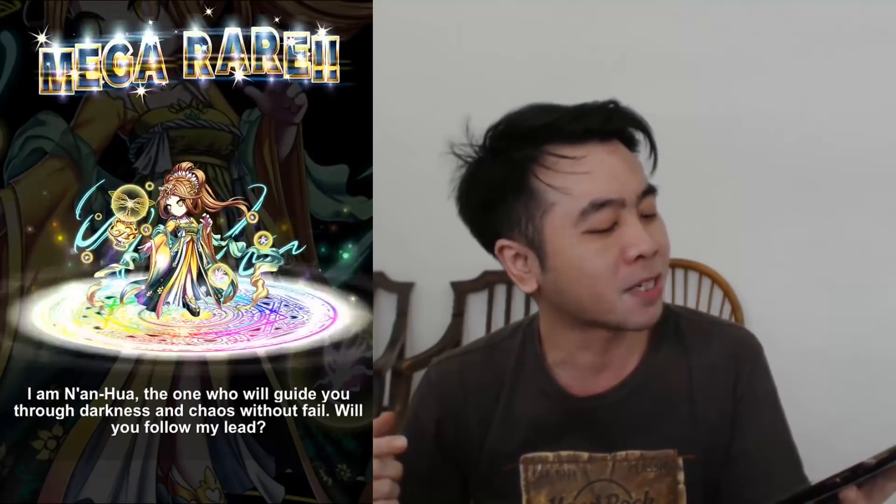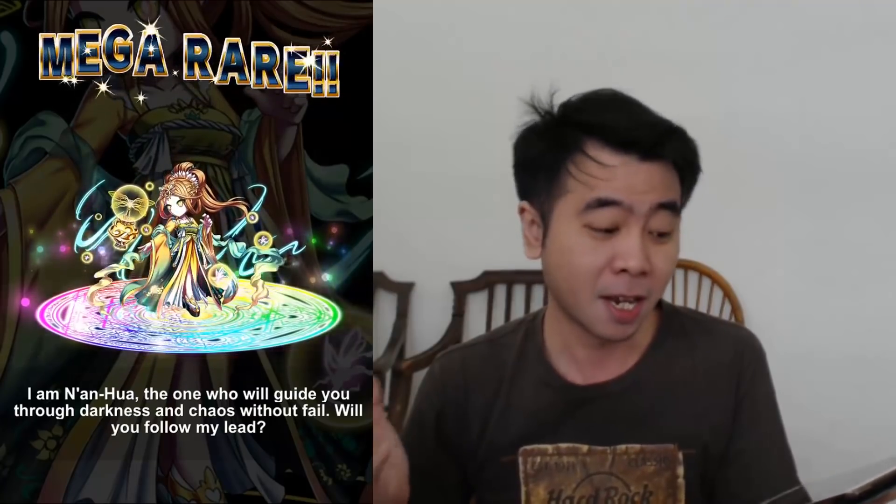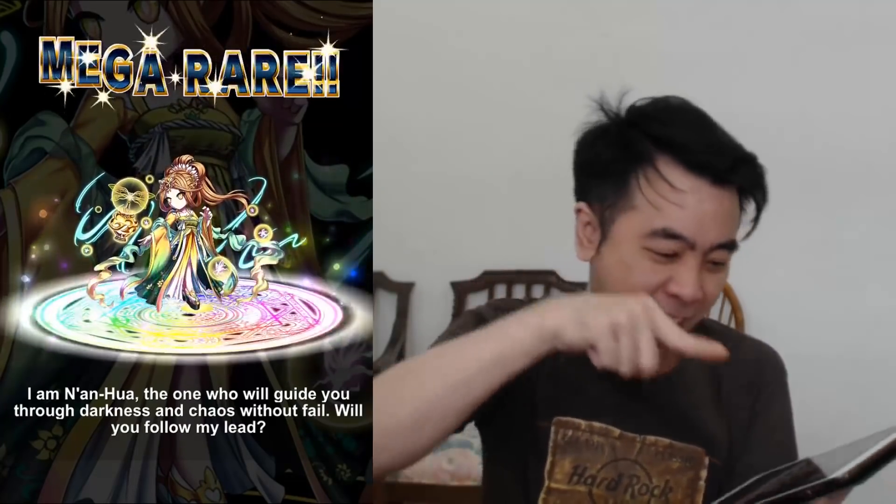Nanhua says: 'I am Nanhua, the one who will guide you through darkness and chaos without fail — will you follow my lead?' Yes of course! Now time to check the type — I can see some personality happening in the background, though it's not wobbling or jiggly. Here we go, three, two, one — okay, whatever type it is, I'm happy! That was the ninth summon.